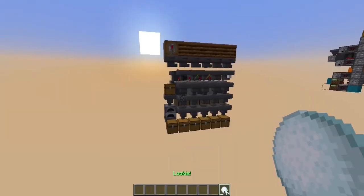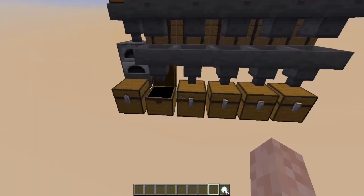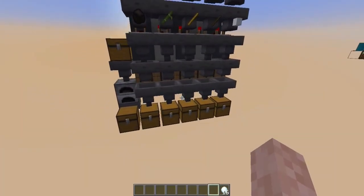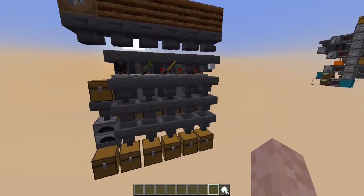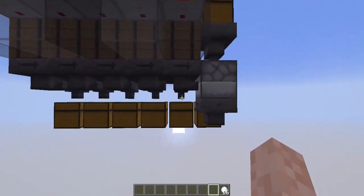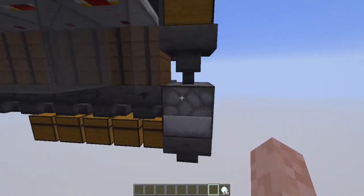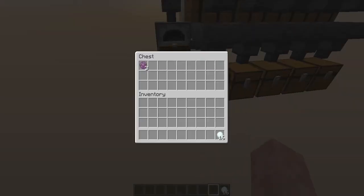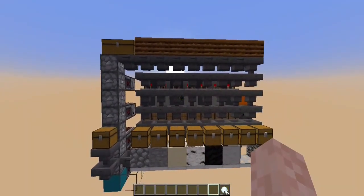Here's another nice example. We've got items such as charcoal, bamboo, blaze rods, sticks, and white wool — items you're probably going to use for a lot of different crafts, so you want to store and organize them. But what they all have in common is that they also serve as fuel for furnaces. The overflow line takes the items and they all end up inside the furnace from the side, which is where fuel goes. If we place items to be smelted, it's going to consume one kind of fuel and then proceed to consume another, making it a kind of smart system.